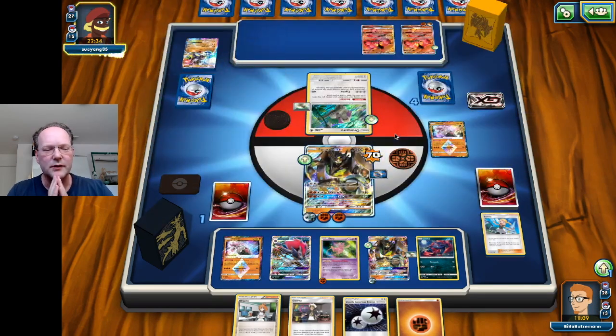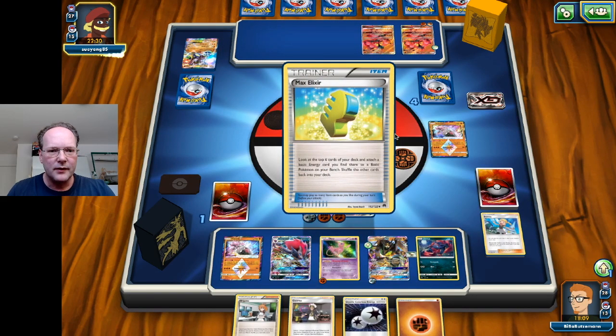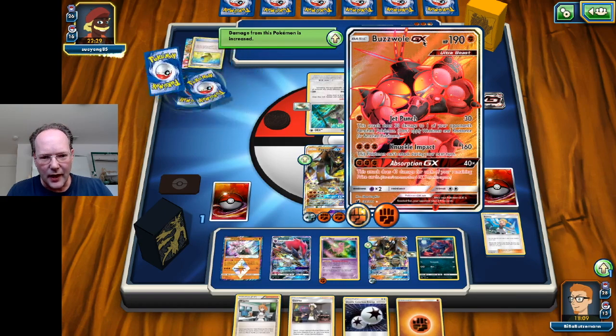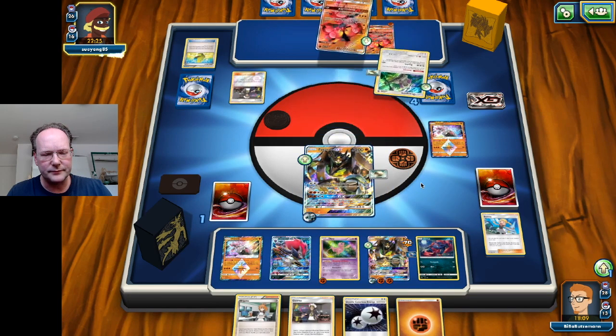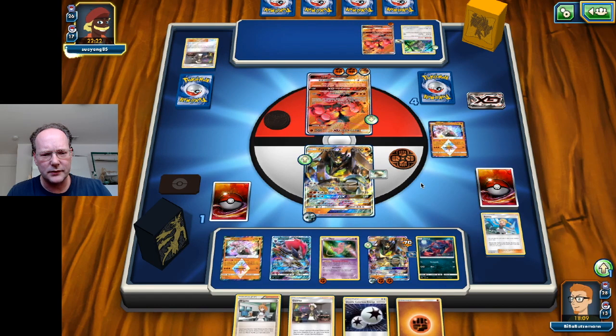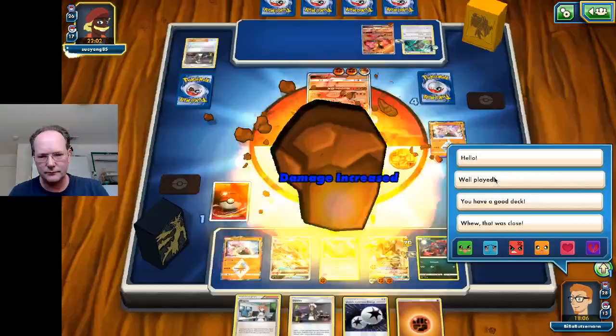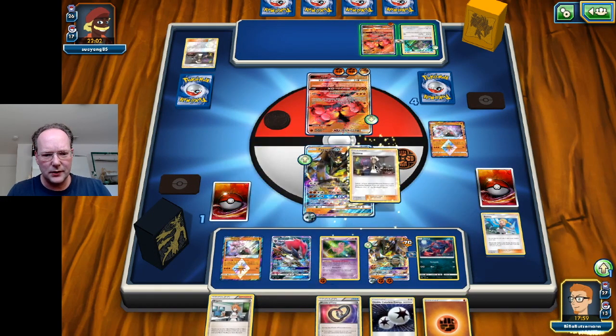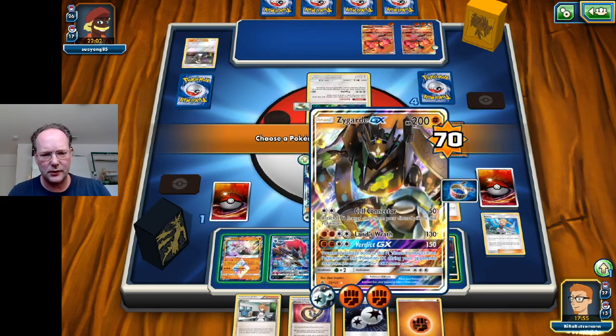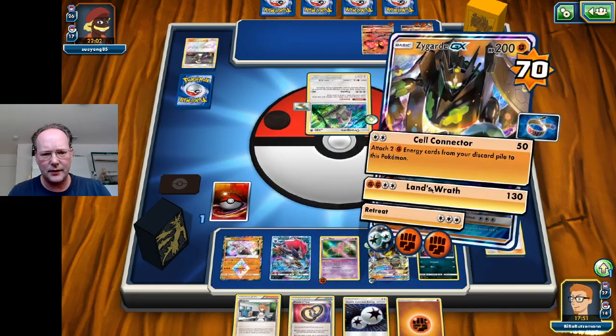The opponent brings out Oranguru with a Float Stone, giving them all options. They go for the Buzzwole — 160 plus Strong Energy is 180 — and then use Guzma. However they couldn't attack the Zygarde that was protected, so they needed to hit the other Zygarde. This is basically game for us, because we just Guzma out the Oranguru and play Land's Wrath for the game.